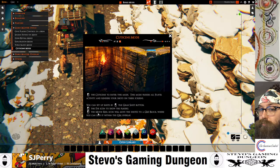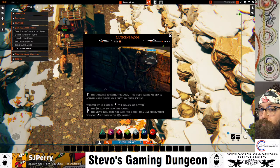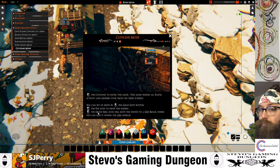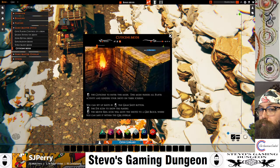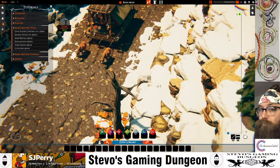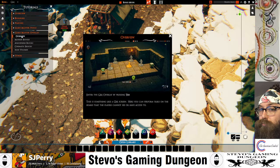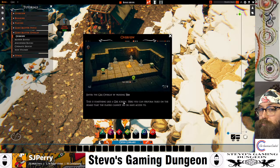You can set up shots with the left-click grab shot button, the eye icon to show the players. The movie reel icon will move the shots to a GM block where you can save it within the GM overlay, which is the Tab menu. And then that takes us to the next one — the Game Master overlay. Pressing Tab is like a GM screen here.